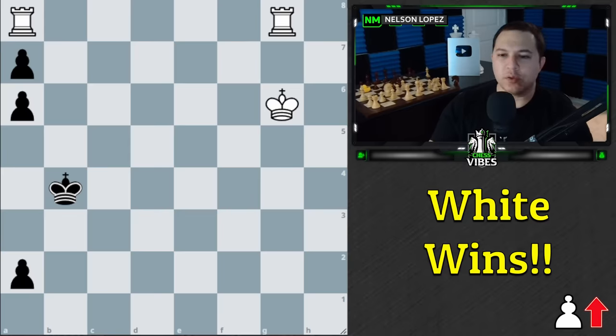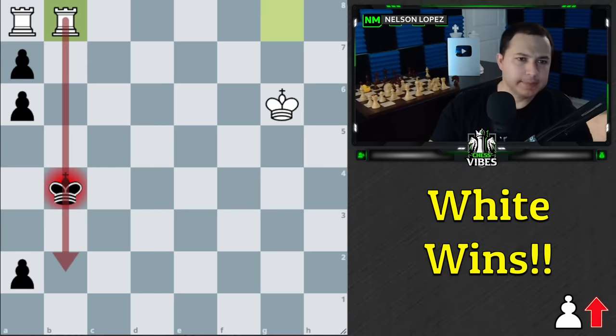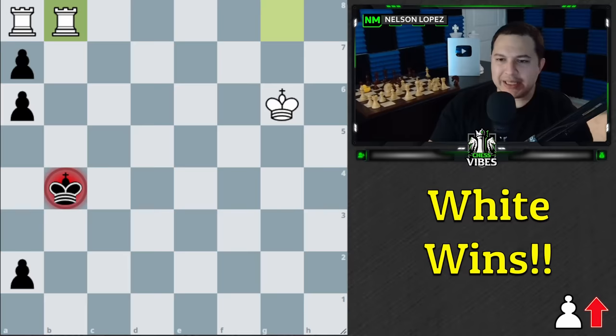But there is an absolutely amazing idea hidden in this position. The first move — and the only winning move for white — is Rook g to b8 check. We're forcing the king to make a decision: black either has to go to the a-file or to the c-file.